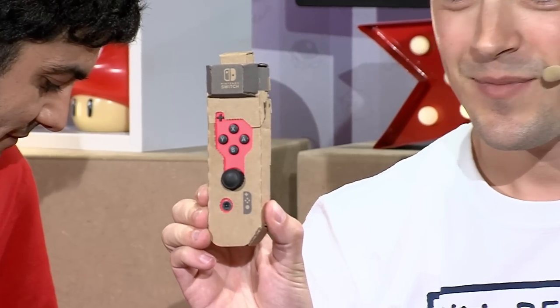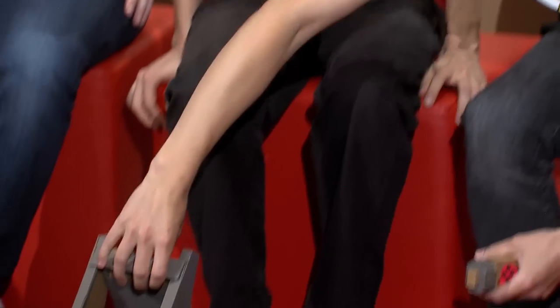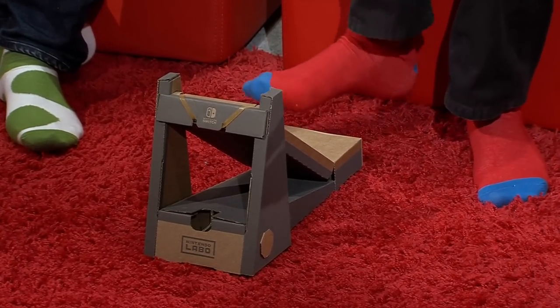The Vehicle Kit is quite exciting because it allows you to explore an open world in three different, really cool vehicles. The magic all starts with the Toycon key, because every vehicle requires a key to start. And then there is the Toycon pedal, which is used to accelerate your vehicle.